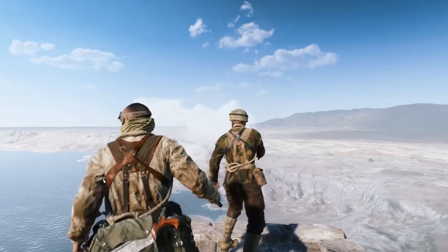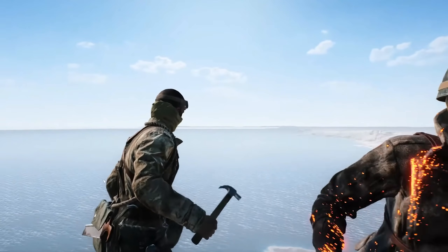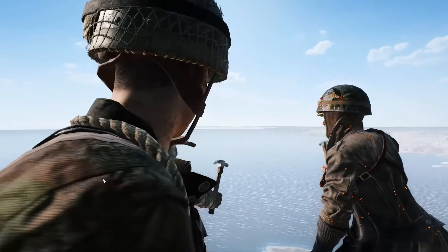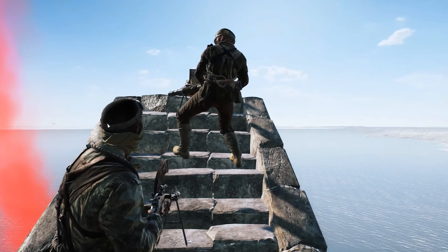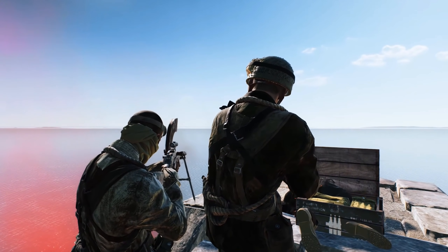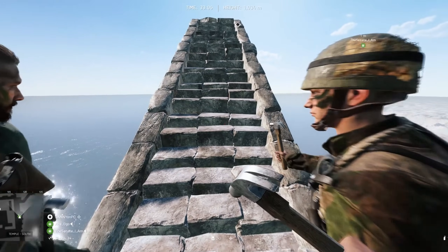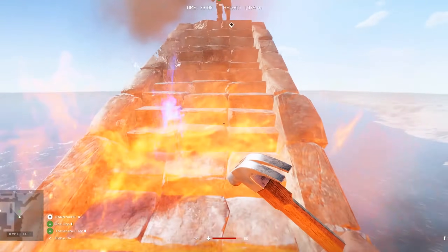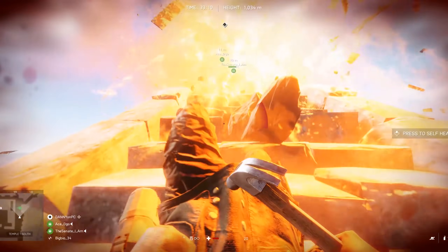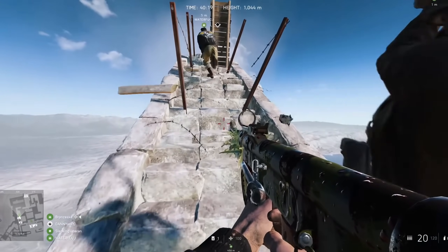Meanwhile the other team is hopefully still building the tower while it keeps crumbling. At around 300 meters the V1s are coming — you see red flares coming from the sky. Don't be too bothered, you can outbuild them easily with 4 players. At 1034 meters you need to shoot them, however, because otherwise you die. If you see barbed wire along the way, shoot the wooden plate with your grenade pistol.